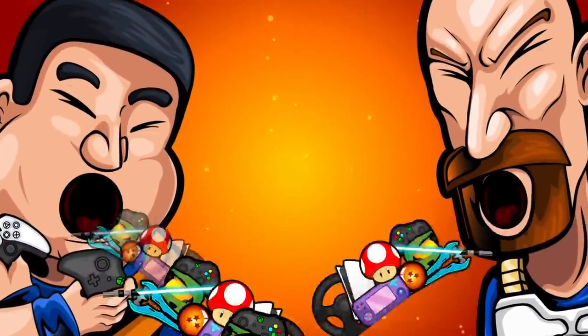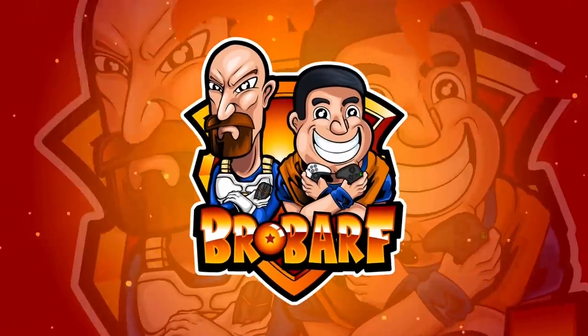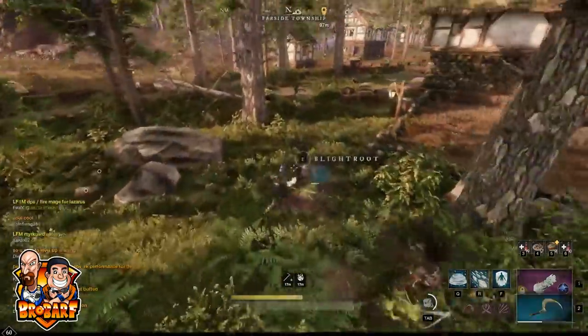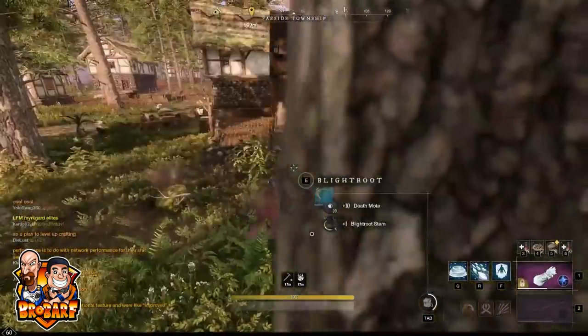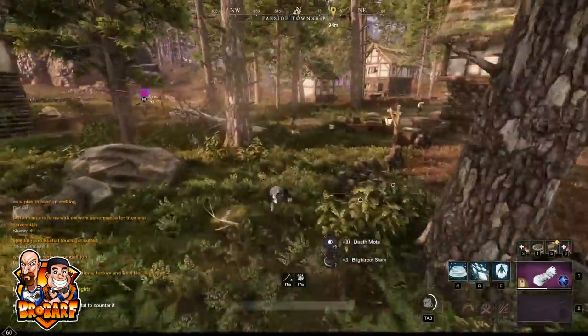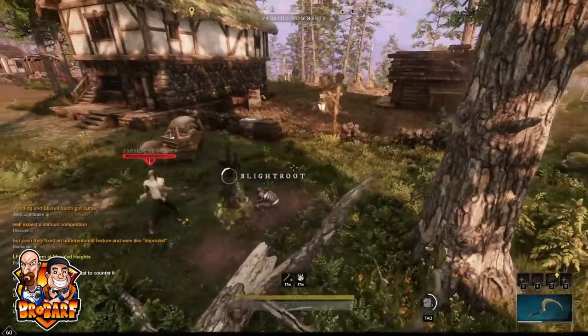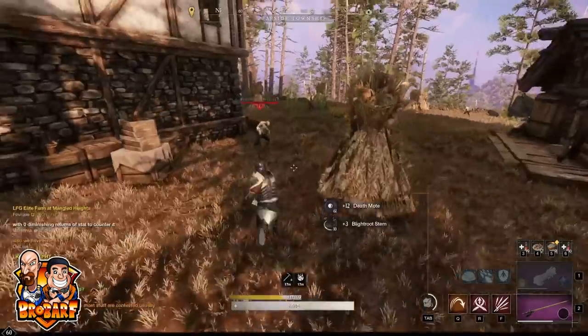Hello everyone, it's B1 here and welcome to our 1-200 arcanor guide for New World. I hit 200 arcanor a while back and after seeing a lot of different guides about this skill, they all seem to be missing some crucial materials and potions that you should be crafting that will not only save you loads of time but also loads of gold. It only cost me roughly 1000 gold to go from 1 to 150, which is by far the hardest part, but from 150 to 200 it takes no time at all and you will make thousands. So let's get into it.